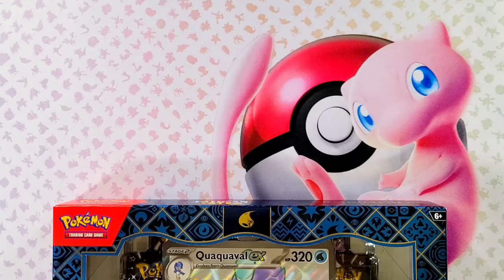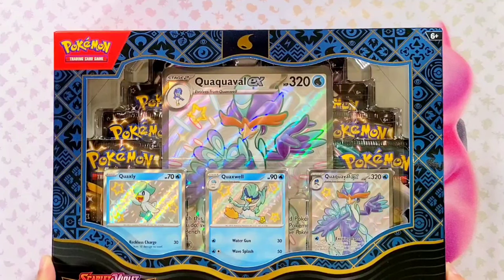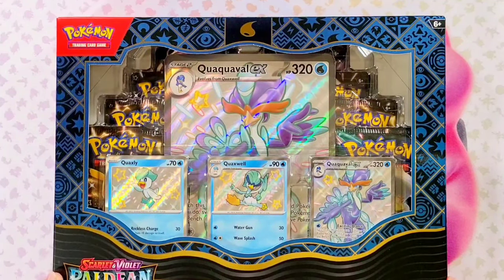Hello, ladies and gentlemen, welcome back to the Pokemon Hunters 151 channel. This is episode 107 and today me and the guys went and got the Paldean Fates Quaquavall EX Premium Collection. We had such a good run with that Meow Skirade EX Premium Collection, we wanted to continue on. Let's get to it.